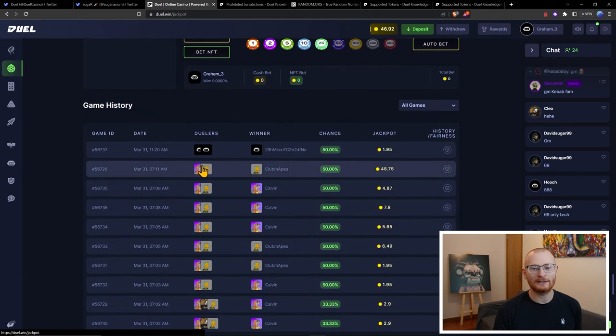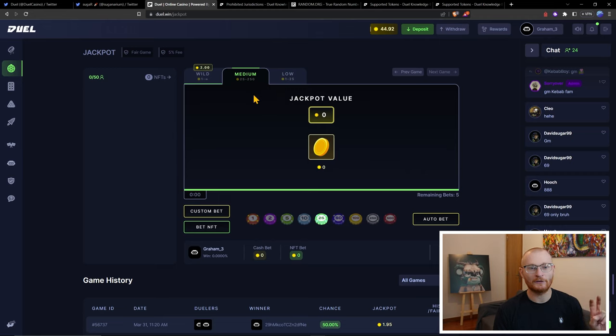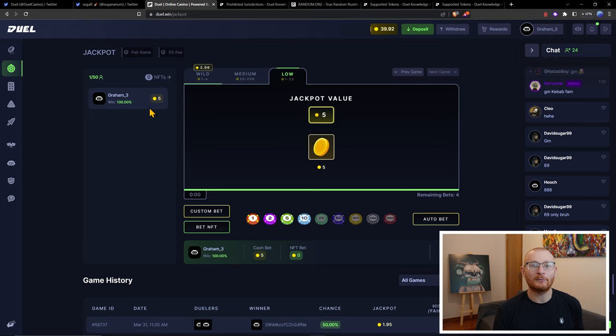Jackpot is definitely the best game to play when there's a lot of people jumping in. You've got a couple of different ones — the wild one where you can put in an unlimited amount. Medium has to be between $25 and 250 chips. And then the low. What will happen is other people will enter, and you'll have a share of the pot. This is more fun to play when there's a few people quite active in the community.